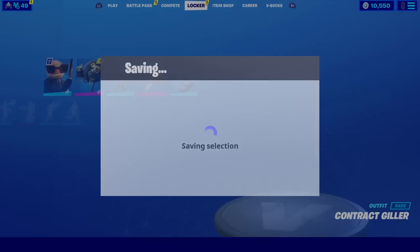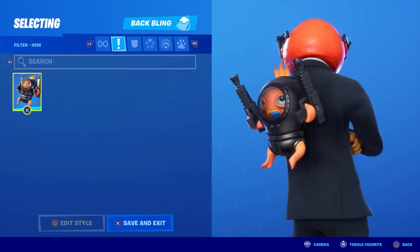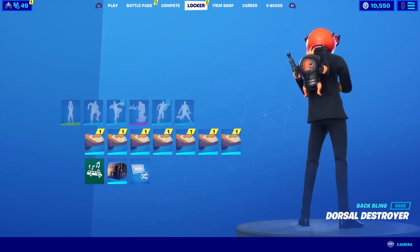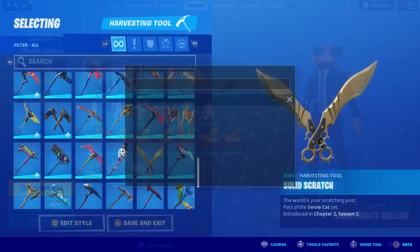Let's check out the skin. This is the Contract Giller — I'm going to wear the sunglasses first. Here is the cute baby back bling; he goes pretty well with this one. He's floating in midair — he's got some velcro on the back of his scuba gear. He's part of the Assassin set and as far as I know there's no pickaxe or glider available for that yet, but maybe in the item shop soon.